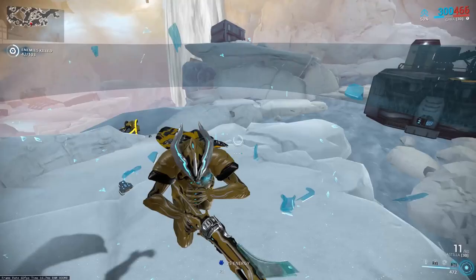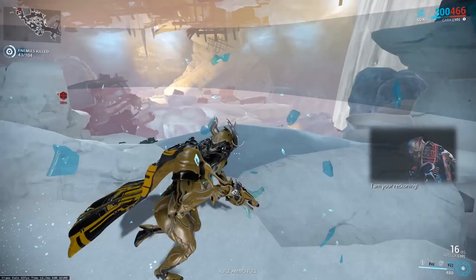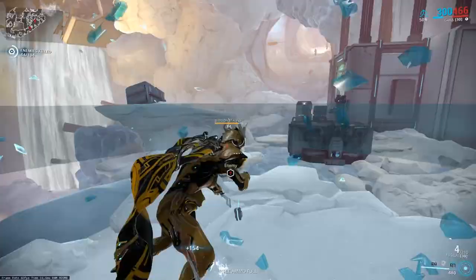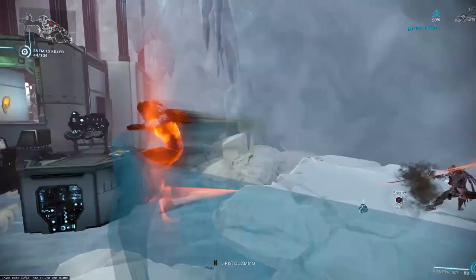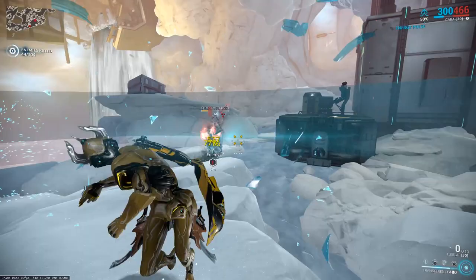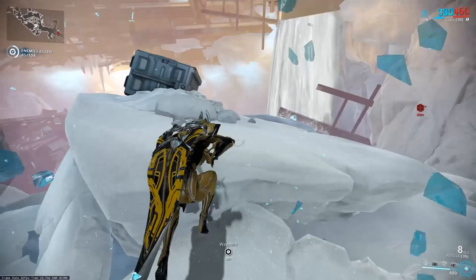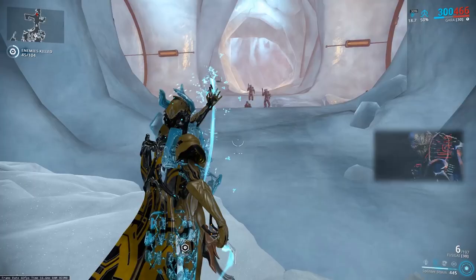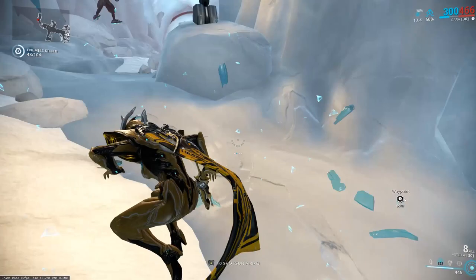Gara's blueprint is obtained from Saya's Vigil, which is the introduction quest for Planes of Eidolon. Her parts are random drops from various bounties given out by — his name slipped my mind, I apologize, I'm tired. But her kit is very nice — it's got a little bit of everything: a little damage, a little CC, and an ability that I think arguably puts Frost on notice as one of the best defense frames in the game.